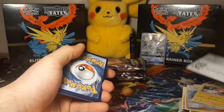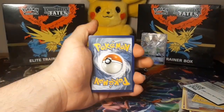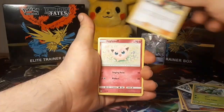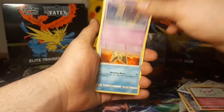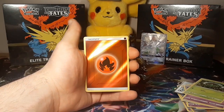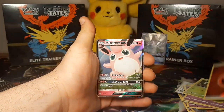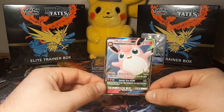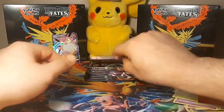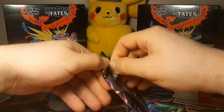That shiny Charizard still eludes us. Let's guess fire — grass type, we were one off. Coffin Star, Ekans, Caterpie, reverse hollow fire energy — and for the rare we got a Wigglytuff GX. Not bad at all guys, it is not a shiny but we will take a GX. We love our GXs, not as much as those shiny full art GXs.